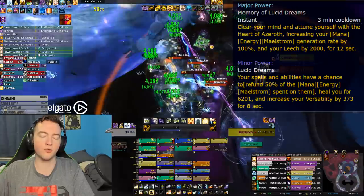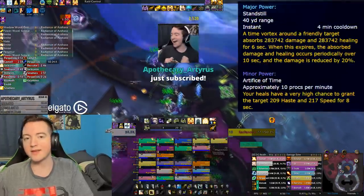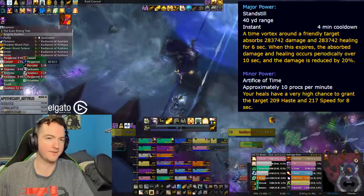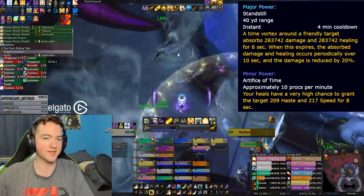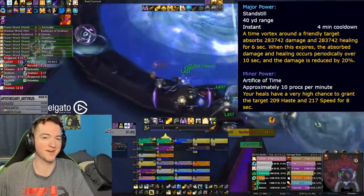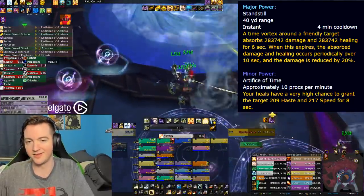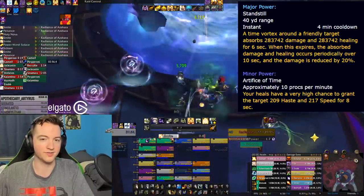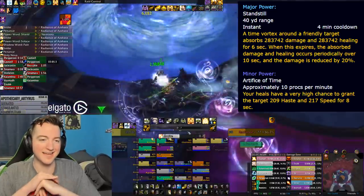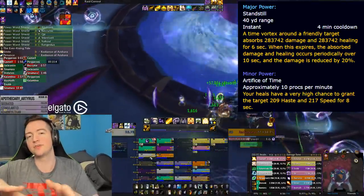One of the essences I think most healers will run on progression is the Artifice of Time. Just taking the minor passive: your heals have a very high chance to grant the target about 300 haste and speed for eight seconds. When I played around with this, I had about 50% uptime on my tank and 30-40% uptime on most DPS in a raiding environment. Having four to five healers all with this passive gave the entire raid a massive amount of haste constantly throughout the fight — a small mini-Bloodlust from all their healers, which is incredibly helpful on tight damage checks. This is probably the passive effect almost everybody will want to farm immediately, even if they don't use the active.